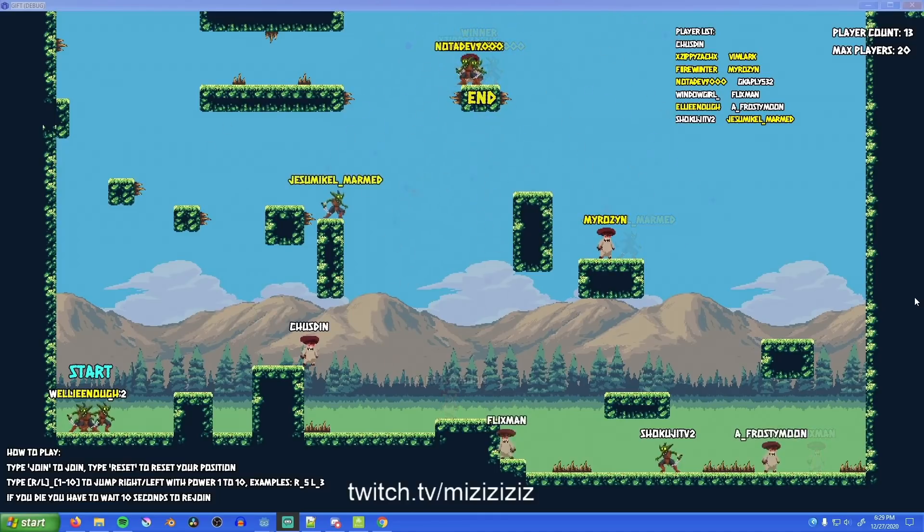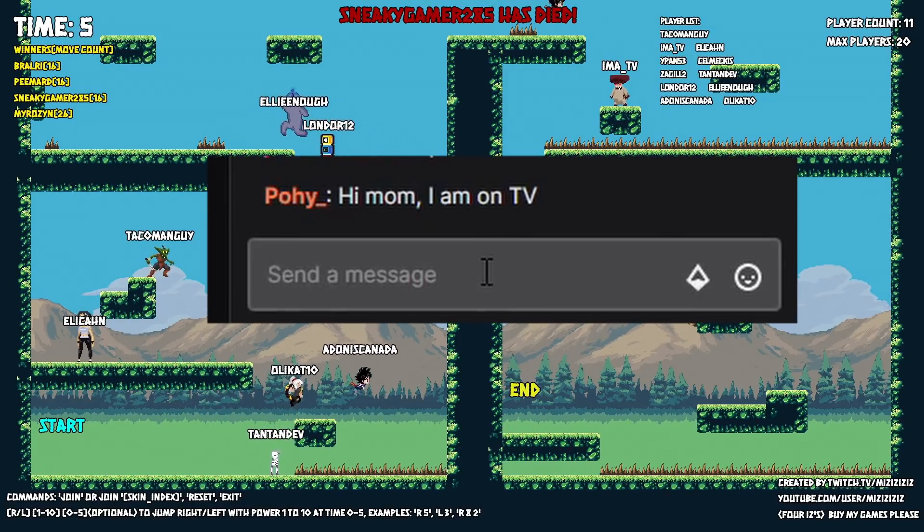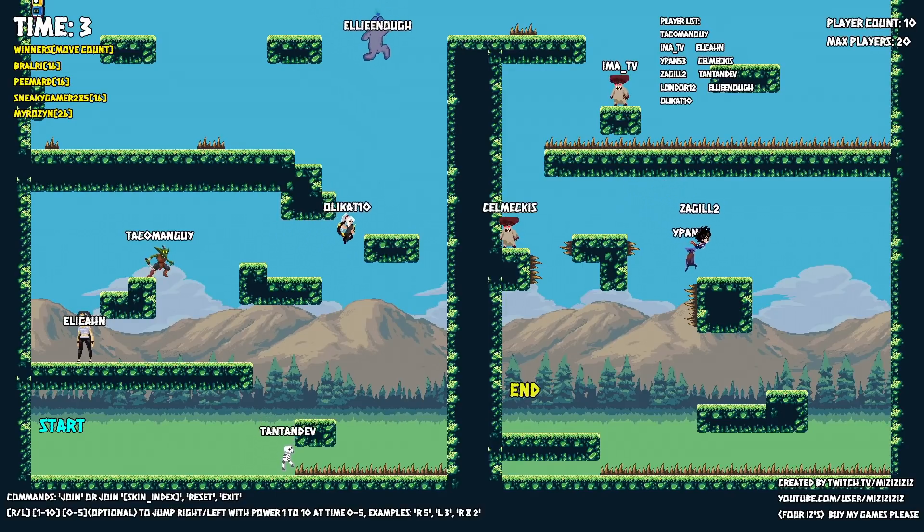The main problem with the game at this point was that when you died, it took forever to get back to where you were. So I implemented a jump command queue where people could input a list of jumps to perform, and then their character would automatically do them all one after another.